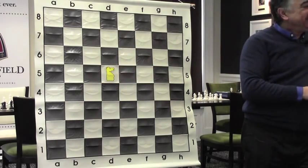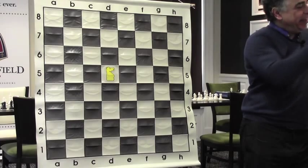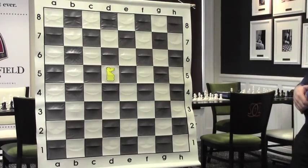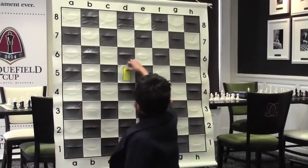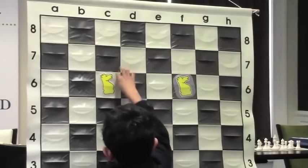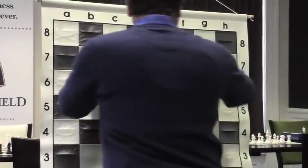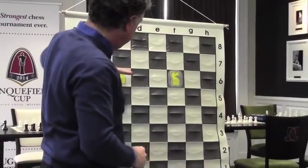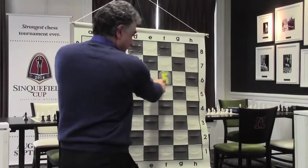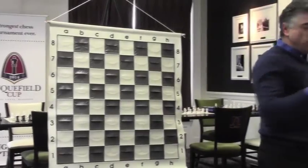When the knight is on e4 you attacked four of my squares. Let's say you cross the equator — you're on the edge, but now in my territory. Still four. I think I know the best square for the knight — come and show me. Bravo! There are actually four best squares: f6, e6, d6, and c6. Let's understand why.